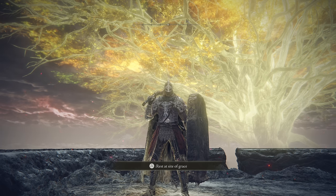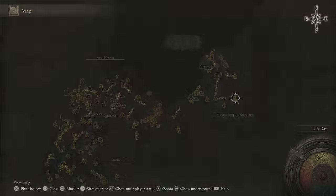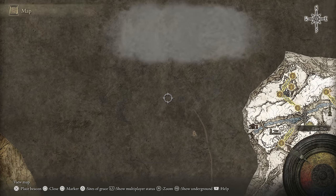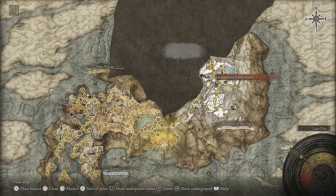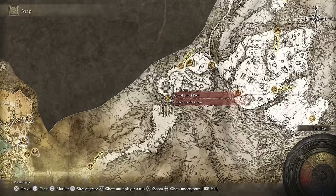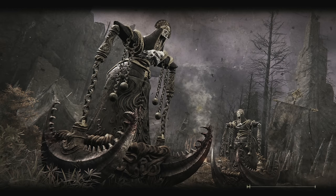What is happening y'all? Welcome on back. After a little bit of testing, I've decided we're not going to go to Farum Azula just yet. We're going to go through all of the Consecrated Snowfields, reach the Haligtree, do all of Farum Azula, then the Haligtree, and bring it on home. So hop on over to the Grand Lift of Rold and we're going to use our secret medallion.